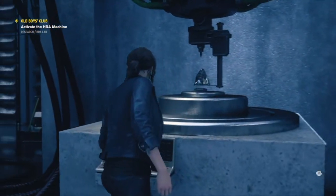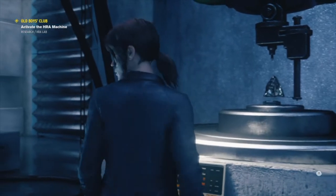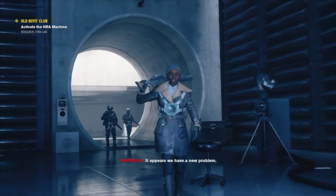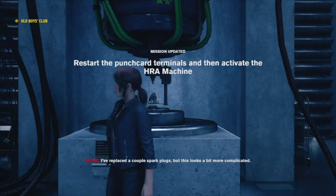Hi guys, let's play some Control. We're doing the Old Boys Club mission — you have to activate the HRA machine. The mission says restart the punch card terminals and then activate the HRA machine. So let's get straight to it.